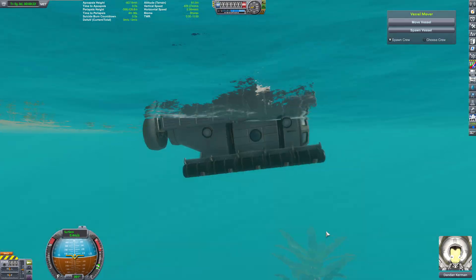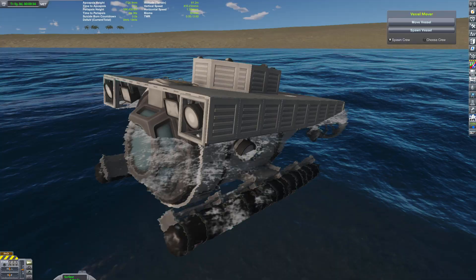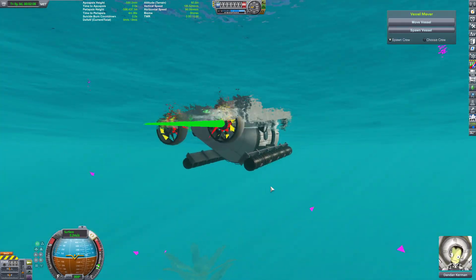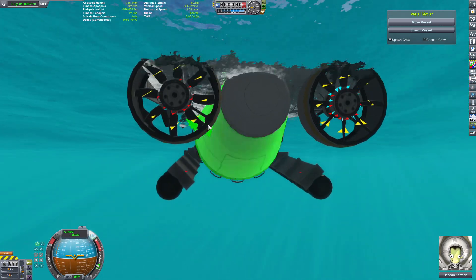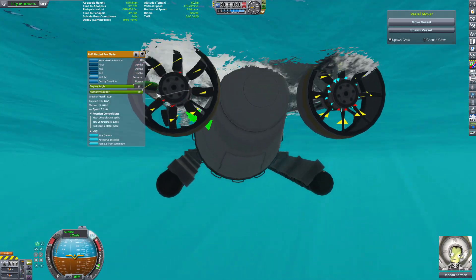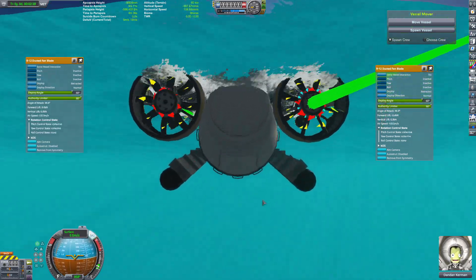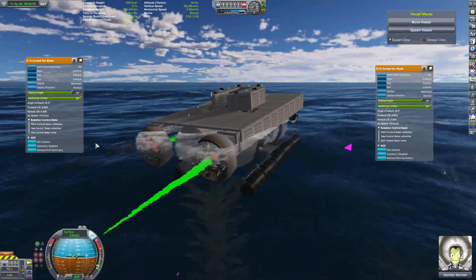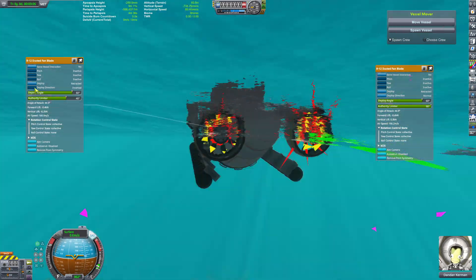In KSP, you can make your vessel sink into the water if you use heavier objects that are not very buoyant. One of the well-known objects for this is the ore tank. A fully loaded ore tank is heavy enough to sink something into the water. At first I just wanted to see what I actually needed in order to make this sink — because if you're going to make a sub, you need it to sink, on purpose, preferably.